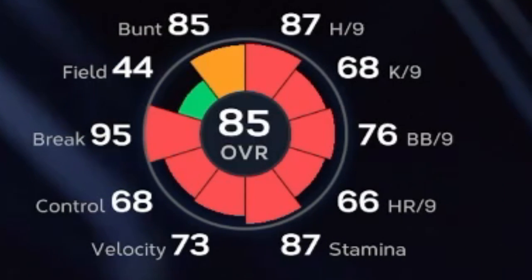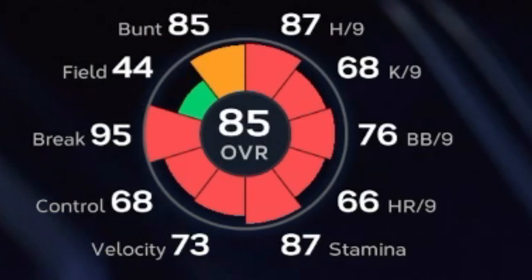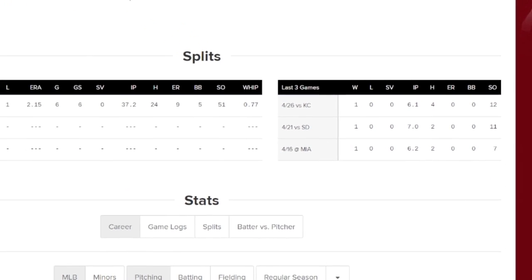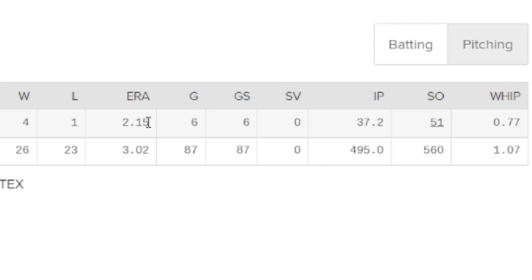Looking at Gallin's attributes: 87 hits per nine, 68 K per nine, 76 walks per nine, and 66 home runs per nine. The only thing relatively high is hits per nine, which will still get a jump. Looking at his real-life stats: ERA of 2.15 — not too concerned about ERA since there's no direct correlation to attributes. WHIP, walks, hits, and strikeouts are the big ones. He's got 37.2 innings pitched and 51 strikeouts. He's 68 K per nine in attributes, and that strikeout rate is going to jump up a ton.